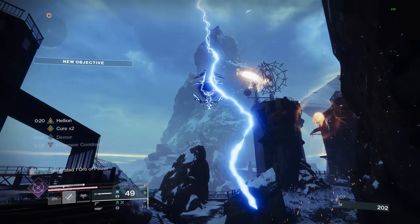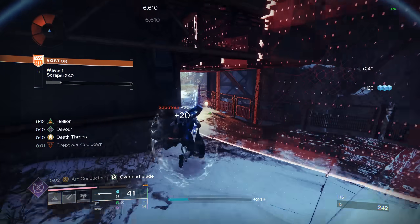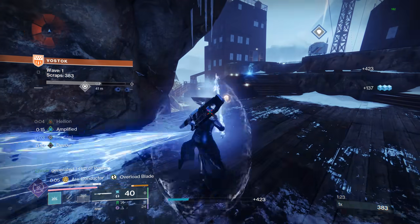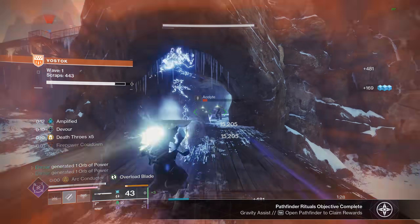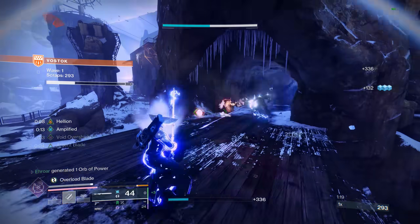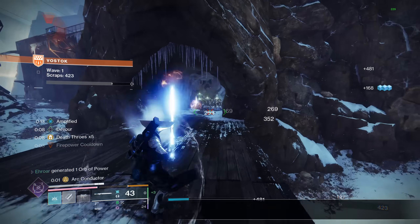Then we have Arc Conductor — by far the best add clear perk on this weapon, and the perk I'll be using in my build later in the video. When you do a Heavy Attack, you get Arc Conductor for 5 seconds. Unlike the Risk Runner where you have to shoot targets to spread electricity, it is simply a bubble around you — anything that gets close to it will proc. You're just a walking ball of energy that will shock anything nearby, doing so much damage that most Red Bars in the game will die just by walking close to them.